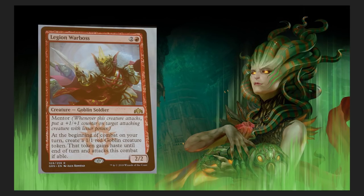Legion Warboss. I like the name already. It's a good old three-drop — a Goblin Soldier with Mentor. The Mentor mechanic: whenever this creature attacks, put a +1/+1 counter on target attacking creature with lesser power. At the beginning of combat on your turn, create a 1/1 red Goblin creature token. That token gains haste until end of turn and attacks this combat if able.